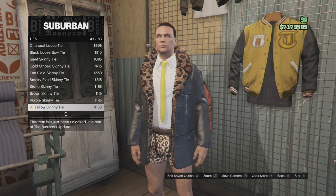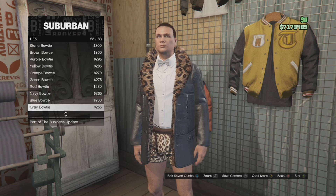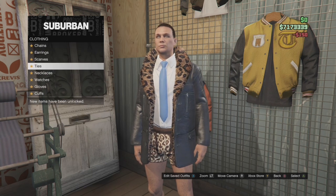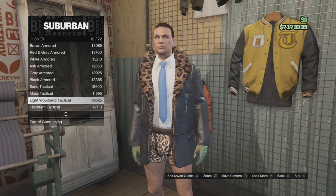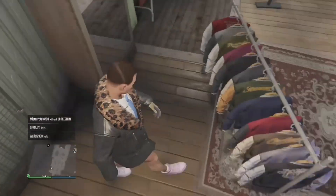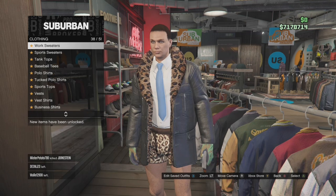If you guys want to do the bow tie, put on the blue skinny tie — I think that one gives you the black bow tie on the female character. Either way it gives you a cute little tie on your female character. Then go to gloves and put on the light woodling gloves. Once you do that, save this outfit on your first slot — make sure it's on your first slot.